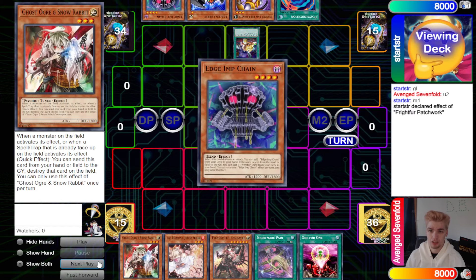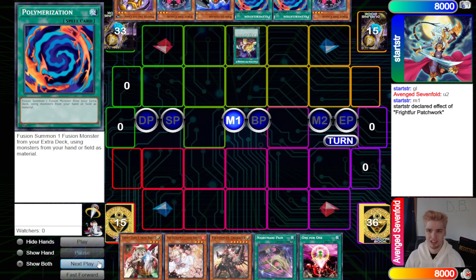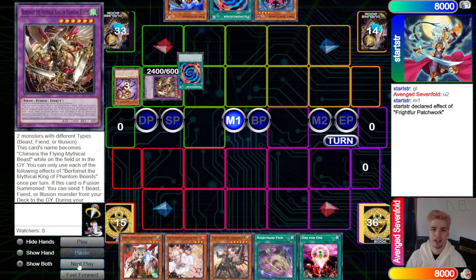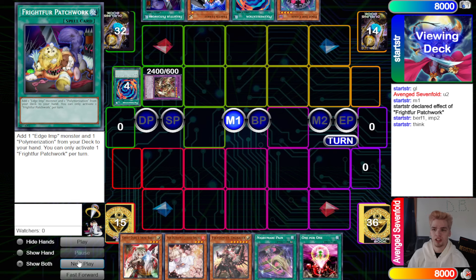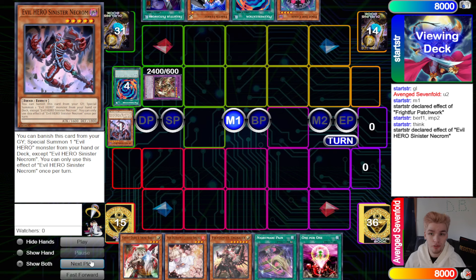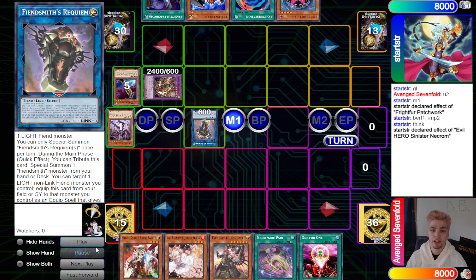They activate Patchwork and grab out Edge Imp Chain plus a Poly from the deck to hand. Then activate Poly, use Edge Imp Chain plus the Master to make Performant. Performant plus Edge Imp Chain grab out Patchwork and dump from the deck, then dump Evil Hero — Evil Hero effect banishes Ghost, summons Adjusted Gold.